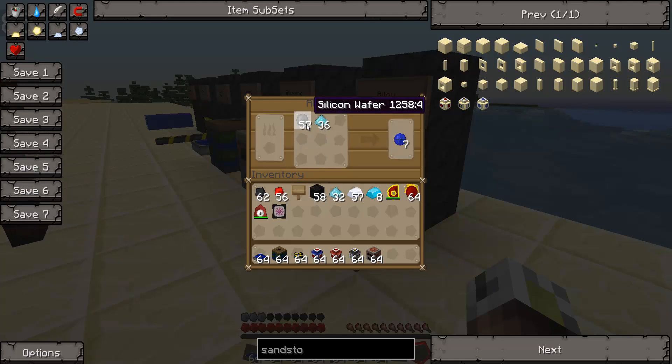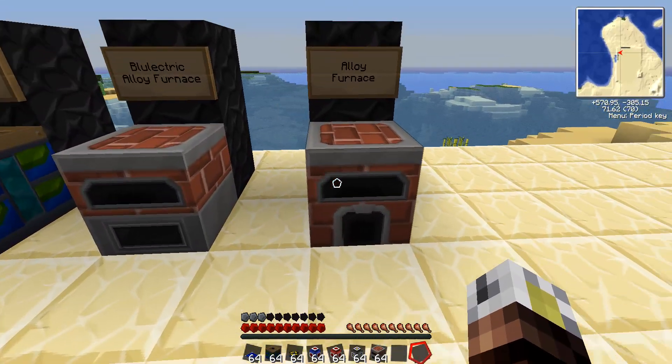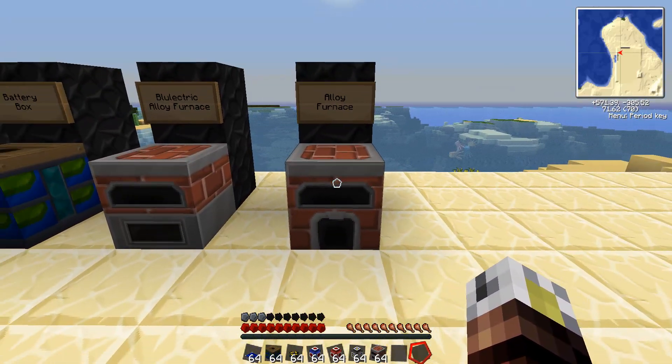Silicone wafers are actually made by putting 8 sand and 8 coal into the alloy furnace, and it produces a silicone boule. Then you take that and slice it with a diamond handsaw — the only one you can use — to get 16 silicone wafers. So once you have those, they're going to be the founding ingredients for most of the machines that we're going to be building as part of this tutorial series.